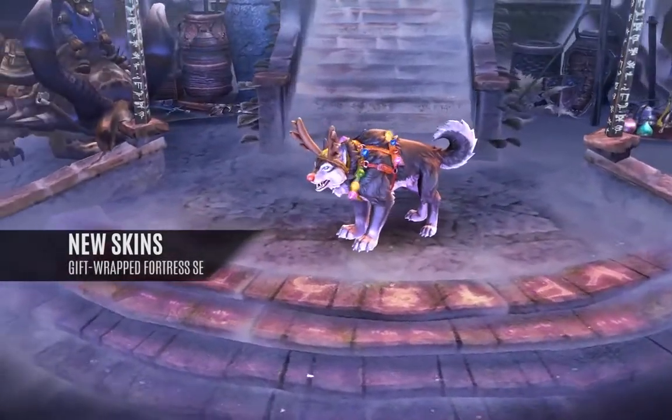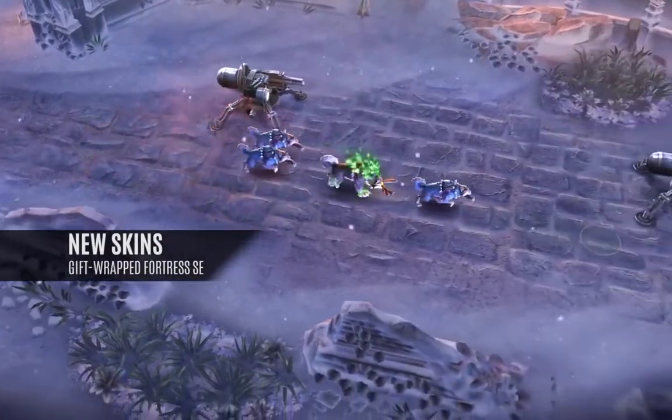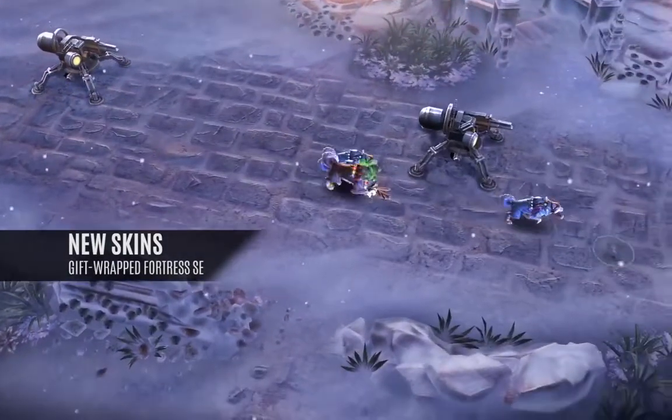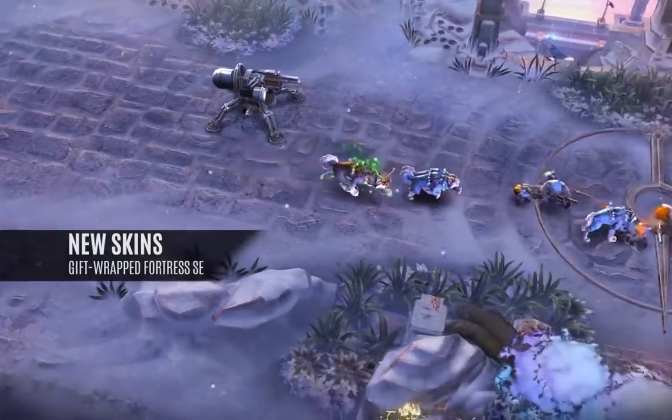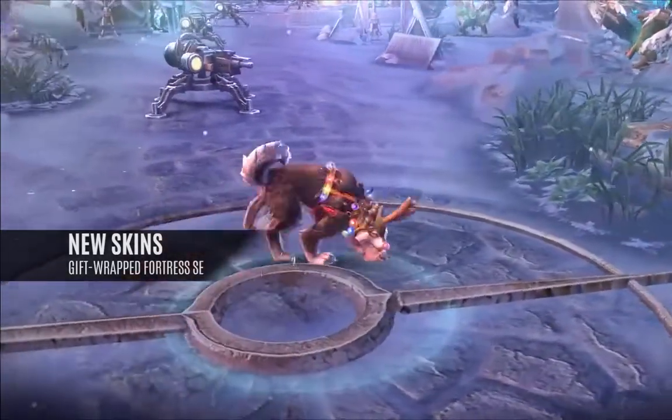Gift-wrapped Fortress Special Edition. Fortress is a brand new black and white husky breed. Bells have changed into colorful blinking lights, perfect for the holidays — animation rich with a unique recall, and is incredibly fun to play.